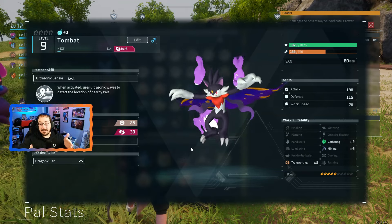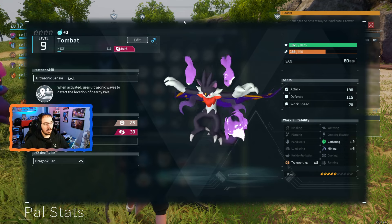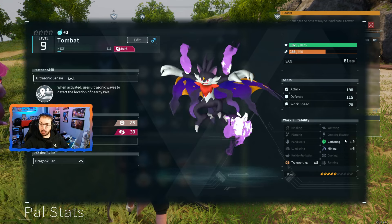Welcome everybody. Today I want to be talking to you about one of the best early game mining pals you can get in Palworld. We're going to be talking about Tombat, which actually has level 2 mining.